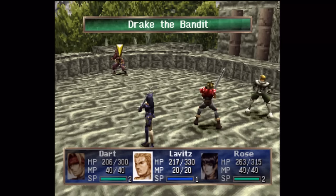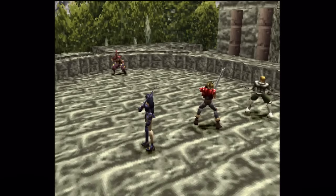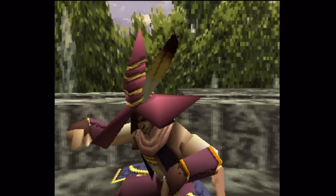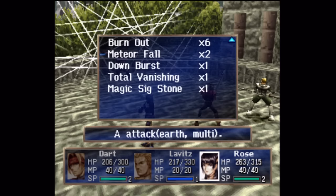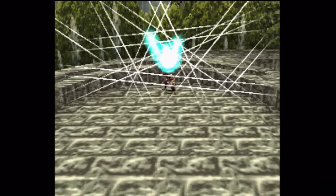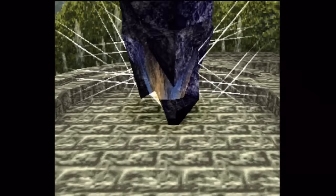Eventually, once we get Drake's HP low enough, he will try to heal himself, and it's quite a bit of HP. What do you got now? A different trap? Well, he's got a couple different ones. Whoa - what the heck is that? I don't think I want to stick around to find out. Let's use another one of those meteor falls while we're at it. If I only had like two coming into this fight, I probably wouldn't waste it on the wire.